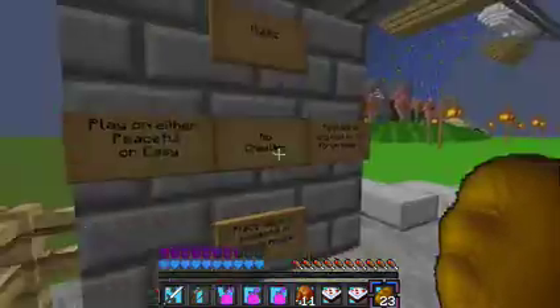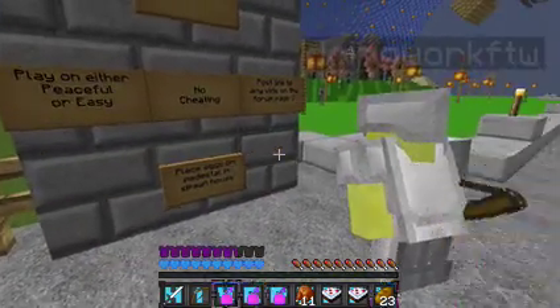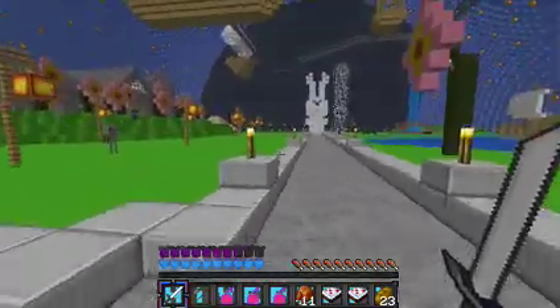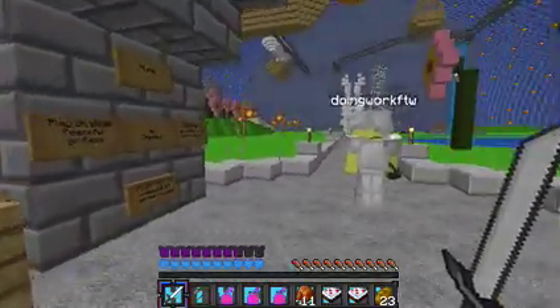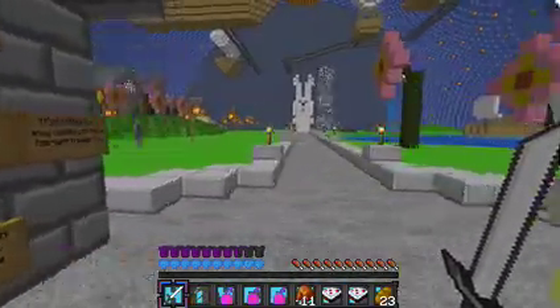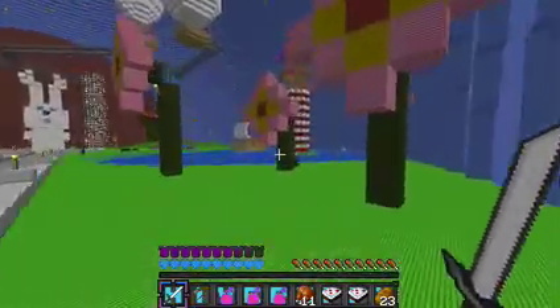Here are the rules: play on either peaceful or easy, no cheating, post links to any vids on the forum page, place eggs on pedestal. Since it's on easy, this looks like it's gonna be a bit of a challenge — look at all the mobs. All right, let's go!